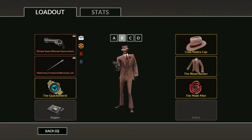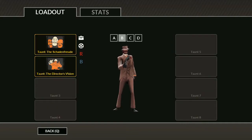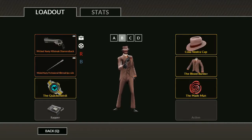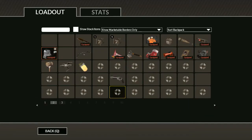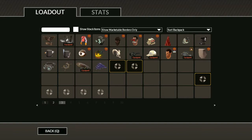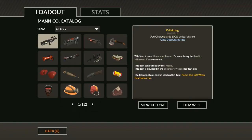Just here you have a nice loadout where you can see how your character looks as Blue. I don't know why it's not working right now — I have some problems. Here are the taunts and there is the loadout. You're going to see it like this, okay, and that's all I can present.